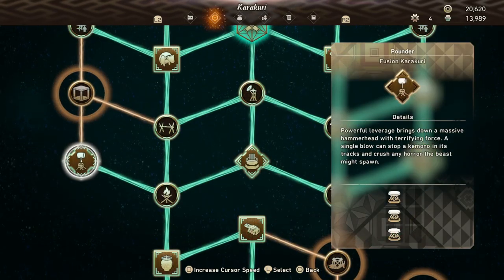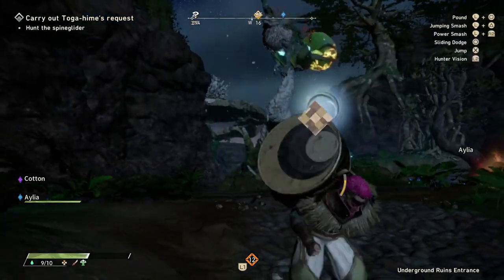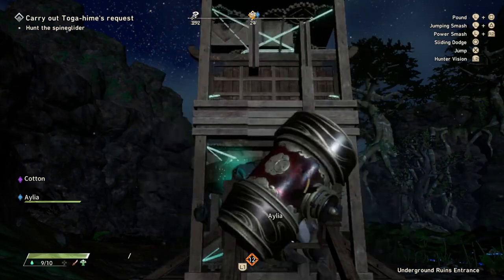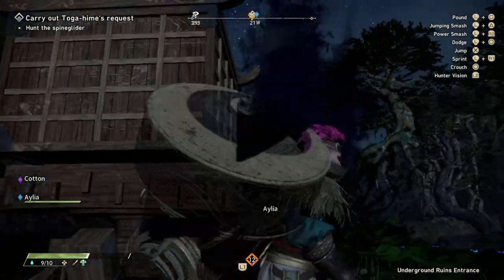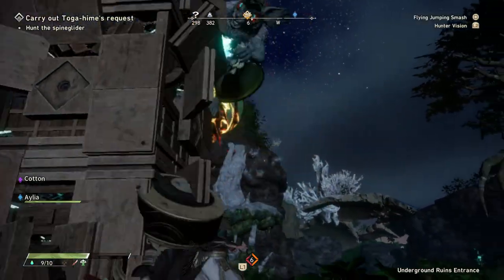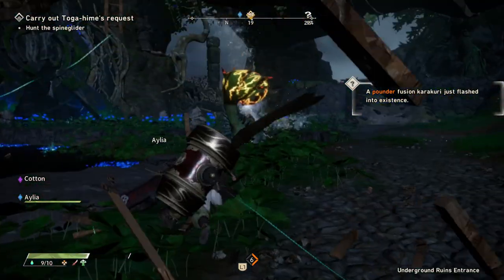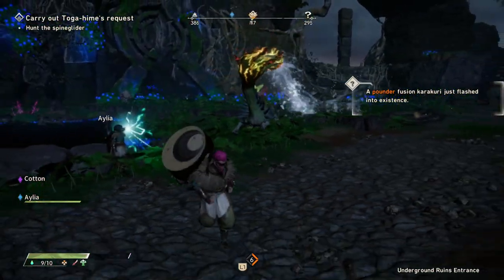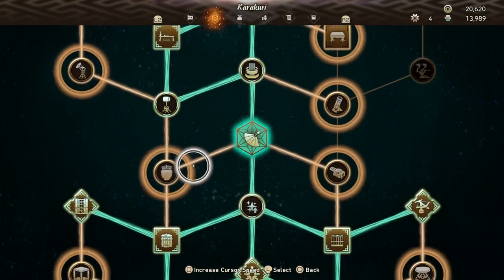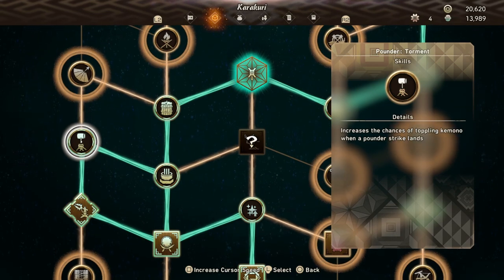Secondly is the Pounder. This unlocks when you are fighting Spine Glider with the spring equipped. The creation combo is simply three springs stacked on top of each other. This one creates a giant mallet that slams down in front of it after a couple of seconds. It does some okay damage, and more importantly it has a pretty high stagger value, so it can cause flinches and knockdowns if you use it enough. The ideal situation for this though is when a kimono is perched up on top of something and balancing, as this can knock them down. There are two upgrades for the Pounder: one increases the damage, and one increases the chances of getting a knockdown from a Pounder hit.